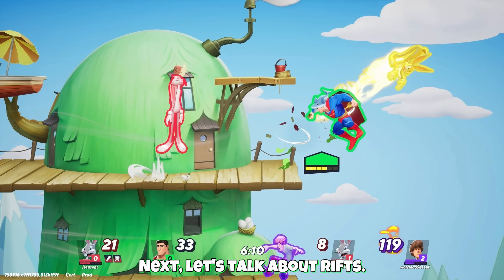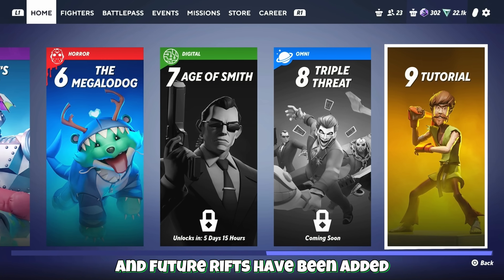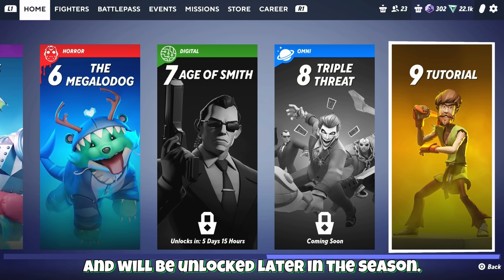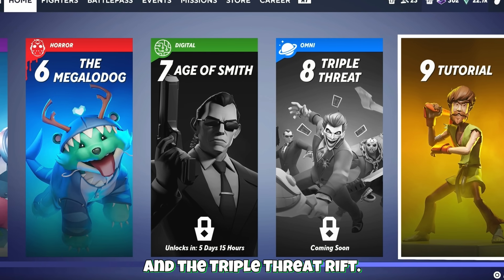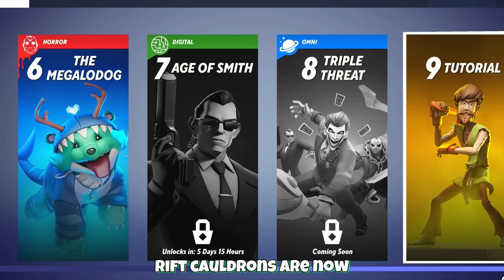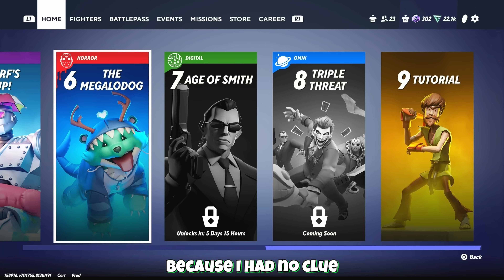Next let's talk about rifts. The Megalodog PvE Rift is now available and future rifts have been added and will be unlocked later in the season. These are the Age of Smith Rift and the Triple Threat Rift. Rift Cauldrons are now called Rift Star Meters, which honestly is a good thing because I had no clue what a Rift Cauldron was until now.